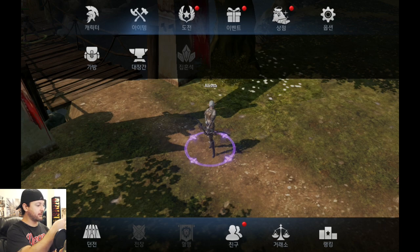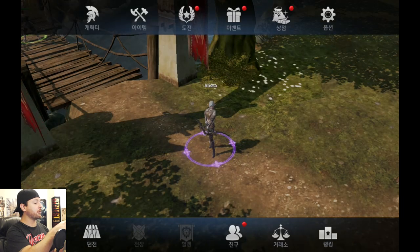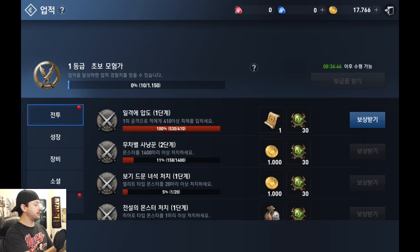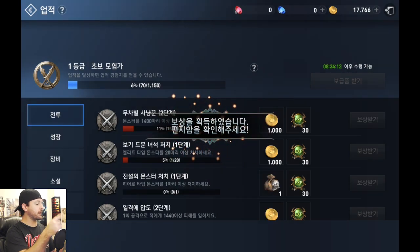I think that's the item menu. The next icon over — the kind of parchment and quill — is the challenge menu. This is basically our story progression menu. Then there's a star menu which is the achievements, showing our progression through each achievement. The red dots are really important — they point you to where you can get more goodies, whether it's your daily login reward or achievement rewards. I can see a full red progress bar and click the blue button to collect that reward.